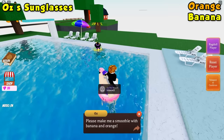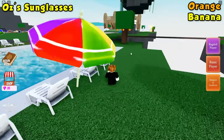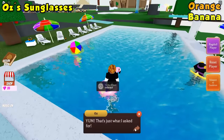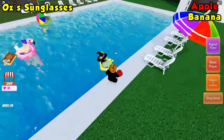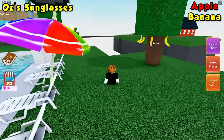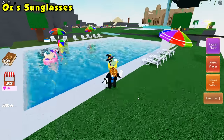Now let's talk to Oz — he wants a banana and orange. So just go ahead and grab a banana, place it into the blender, and then grab an orange. Glenda will want an apple and banana — so let's get an apple, then get a banana. Give her the smoothie, and you should get the sunglasses ingredient.